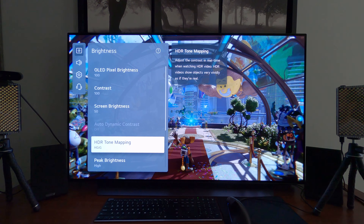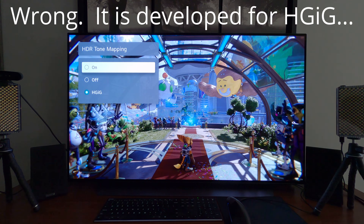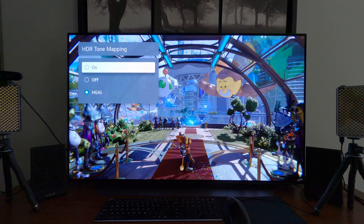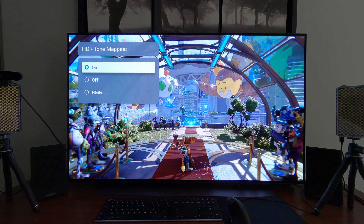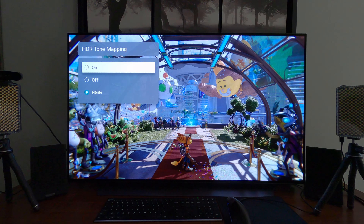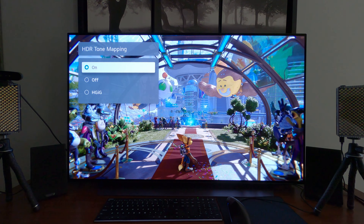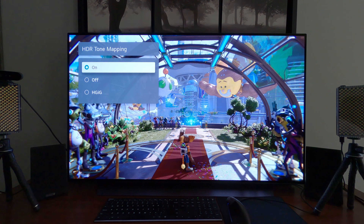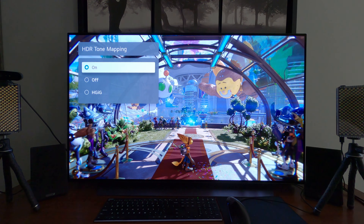HDR Tone Mapping — I don't believe this game is specifically developed for HGIG, but that doesn't matter, it can still make a difference. Let's look at what looks better. I get the impression that Dynamic Tone Mapping may look better on a fruity, colorful game like this. Comparing Off, HGIG, and Dynamic Tone Mapping — Dynamic Tone Mapping really does brighten up the screen. I think Dynamic Tone Mapping might be a little bit better for this game, because it tends to brighten up and make the screen more vibrant. And this is such a bright and vibrant game to begin with — it's like they go hand in glove. So let's just leave that on for now.